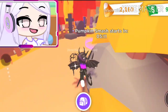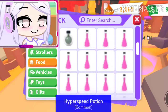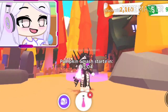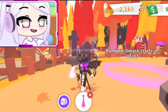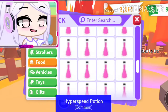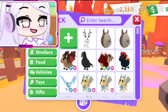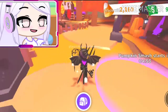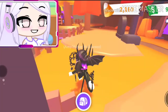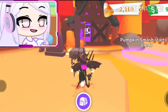I also recommend using hyper speed potions - the ones I've got here. Load them up and you can run really fast to collect all the pumpkins quicker. These are like 40 bucks at the sky castle, or you could get the cauldron which is around 300 something. Now let's move on to Spirit Showdown.